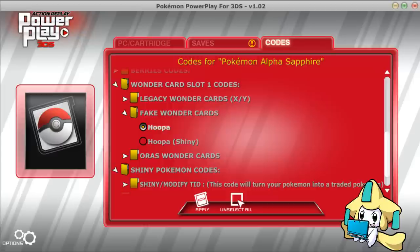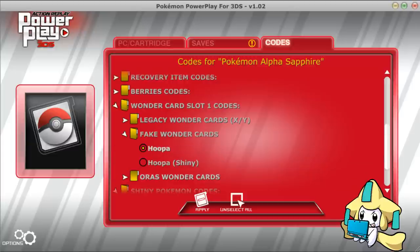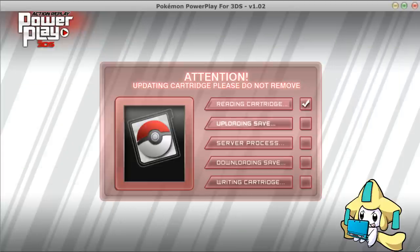Go get your Hoopa. Check out my other video, go get your unbound form, and you will have a great time — I guarantee it. Thank you for checking out this Power Saves update. I hope you guys enjoyed this, and if this helped, please leave a like on this video. I love you and goodbye.